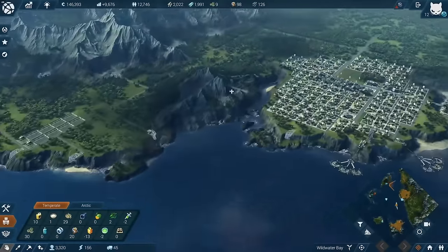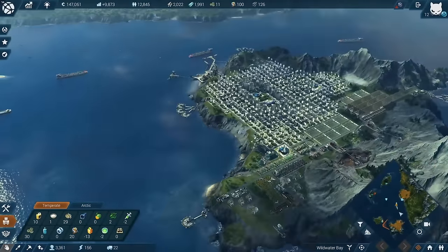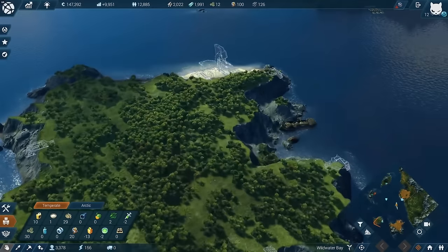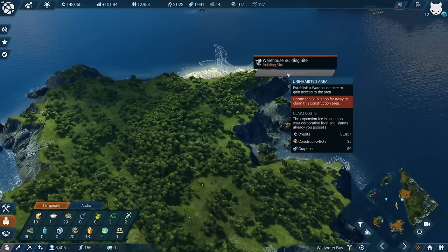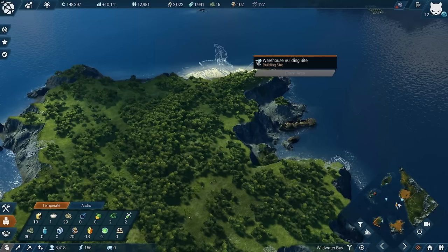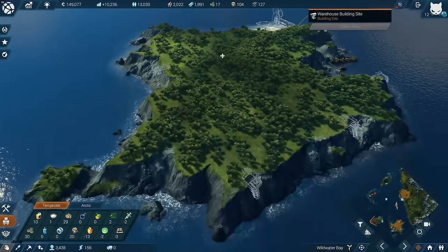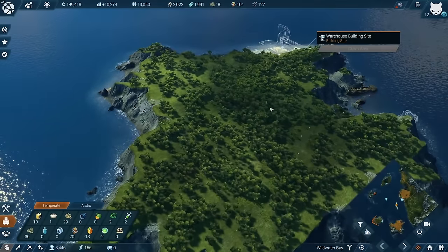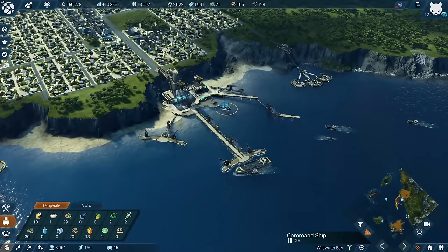We need to think about long-term solutions for vitamins and rejuvenators. I cannot have all of them on this island - we still have a couple of small islands in the surrounding. 85,000 credits - I might actually settle on one of these smaller islands just for production. There are lots of coastal sites over there that I can use for my algae production. This is going to be my rejuvenator center, for now at least.